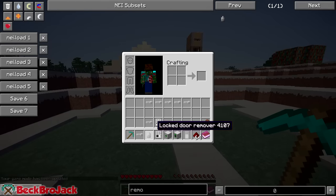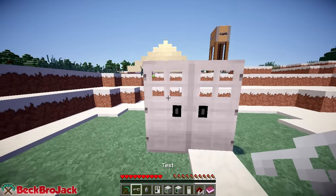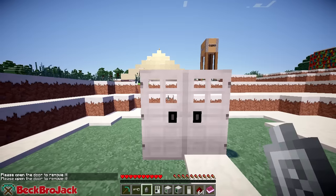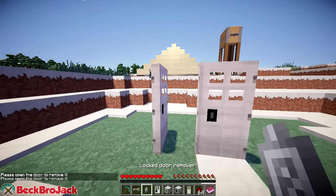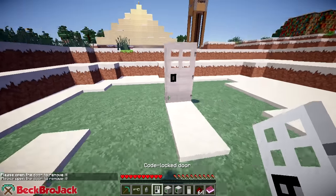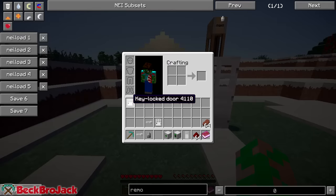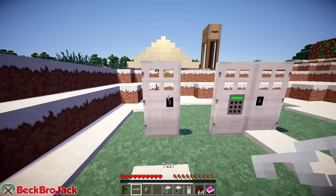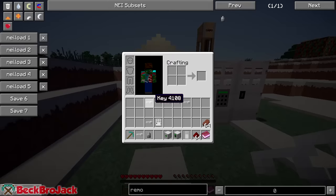So let's pop this out right here. Pretty much the door has to be open — if I try to use it on a closed door it'll say 'please open the door to remove it.' So once I open the door and right click it with the lock door remover, boom, you get the door right here. It is just a brand new door. And if I place it back down — oh, this is actually the code door. But if I place down the regular old lock door, it will be brand new and I could bind it to a different key.